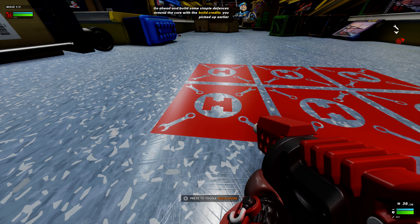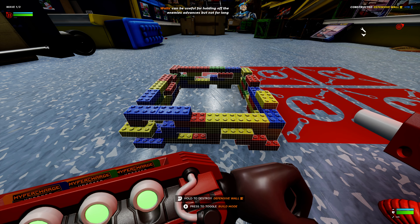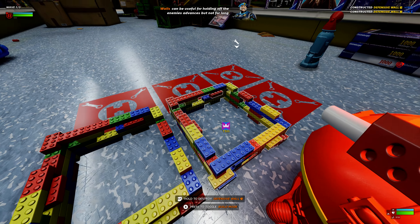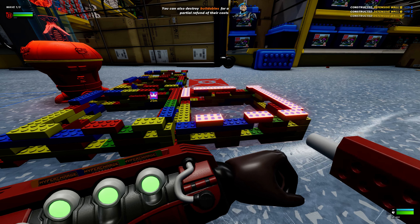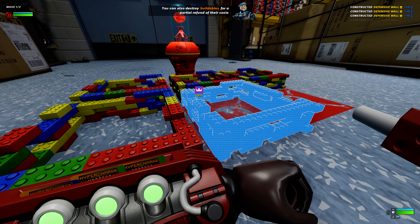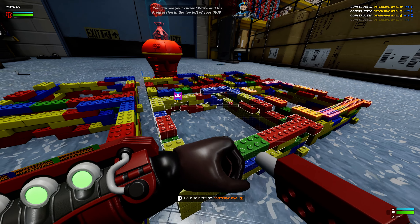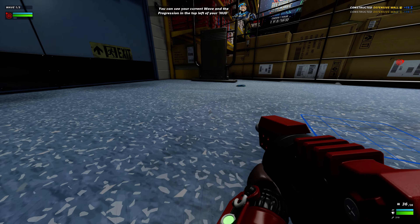Build some simple defenses around the core with the build credits you picked up earlier. Walls can be useful for holding off the enemy's advances, but not for long. You can also destroy buildables for a partial refund of their costs. More mean bots approaching. You can see your current wave and the progression in the top left of your HUD.